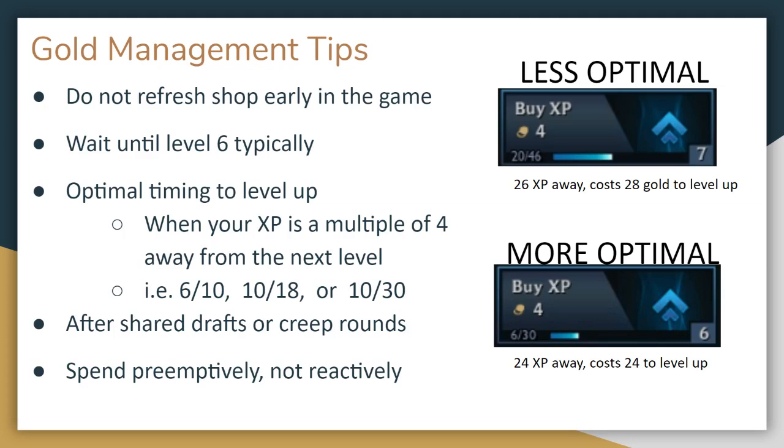Another important note is optimal timing to spend your gold. Since you gain 2 experience per turn naturally, and you can only purchase it in chunks of 4 experience, that means it is only optimal to level up every other turn. For instance, in the top situation we have 20 of 46 experience, meaning we are 26 away, but it will cost 28 gold to level up since 26 is not a multiple of 4. If we wait one more turn, we will get to 22 of 26, meaning it will only cost 24 gold to level up. Compare that to the bottom situation where we are already 24 exp away — it will cost us exactly 24 gold this turn. This is a more optimal timing. It is not disastrous to level up inefficiently, but if you can wait another round, you essentially save 4 gold.